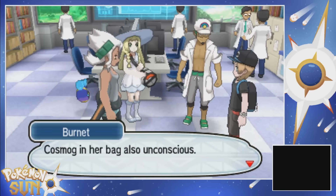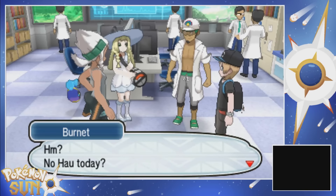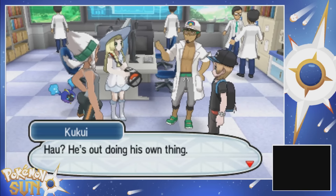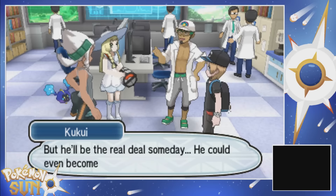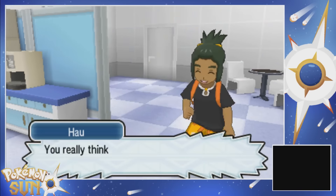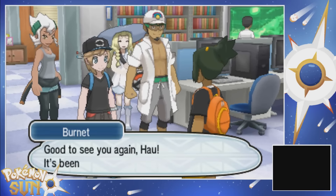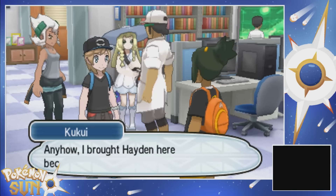Three months ago, I found Lily lying on a beach - Cosmog in her bag, also unconscious. What the hell happened? I saw Hau - he was on his way. He's out doing his own thing, but he'll be the real deal someday. He could even become a kahuna, just like the old kahuna before him. You really think so? Oh, he's here - of course he heard that.